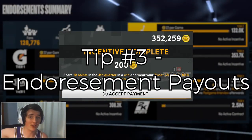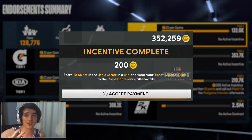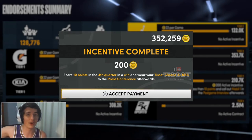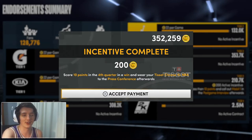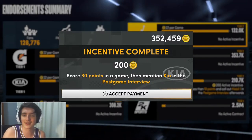Tip number three doesn't necessarily have anything to do with the online part of MyCareer, but does help you in the long run. It's about taking advantage of MyCareer endorsements. When you first start your MyCareer, you'll be able to choose between two different agents. You want to go with the agent that helps you earn fans in the park, because that basically means you'll be able to earn MyCareer benefits while playing online. Make sure you go through and do your endorsements — that's the main part.